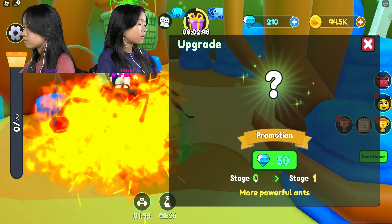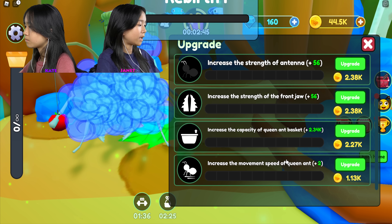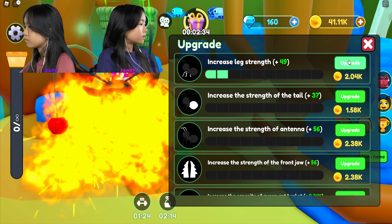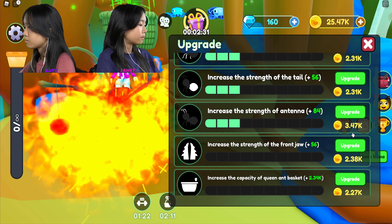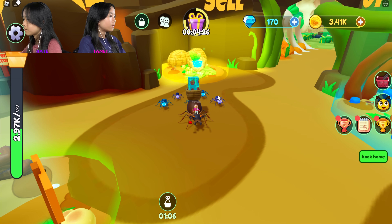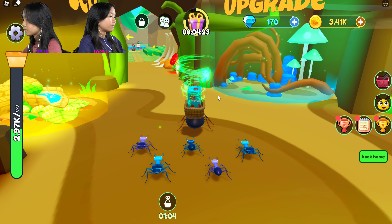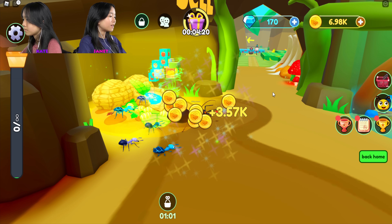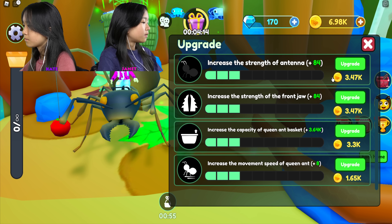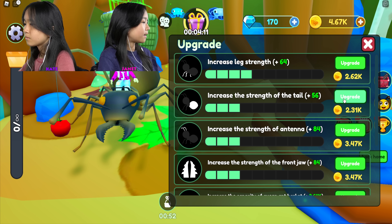Promotion! I'm gonna promote from stage zero to one - more powerful ants! Now I can upgrade more. Let's increase them all by three. That seems pretty good for now - let's go to the next stage! Explorer one, let's go. I'm in a different land area. Let me see if I can upgrade anything - increase strength of legs and then strength of tail.